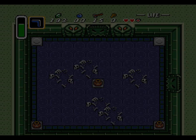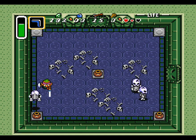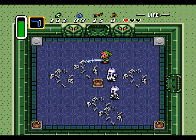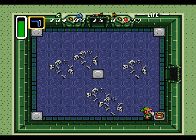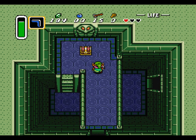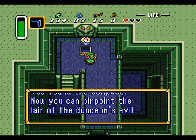No, don't go into the map menu. I was trying to move my boomerang. Okay, they dropped some potion. Does this container hurt? No, it doesn't. What does this potion do, actually? Is this a mimic? Nope. You found the compass. Now we can pinpoint the lair of the dungeon's evil master.